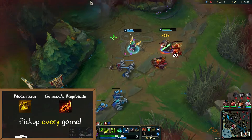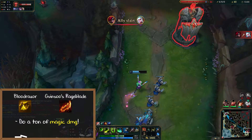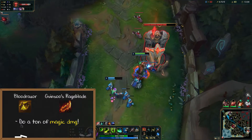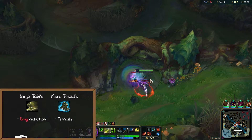The great part about the Bloodrazor and Rageblade combo is that you also start to do a ton of magic damage as well. This makes it very hard for the enemy to itemize against you. If you can make it to these items either even or ahead, you're in a really good spot. For boots, you'll usually pick up Ninja Tabi or Merc Treads, depending on if you want Tenacity or extra damage reduction versus auto attacks.